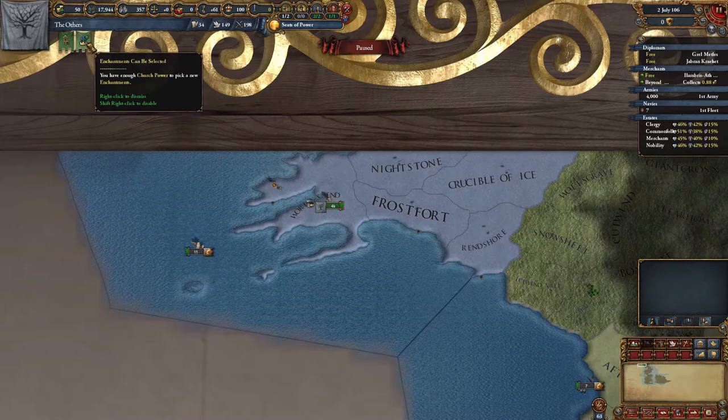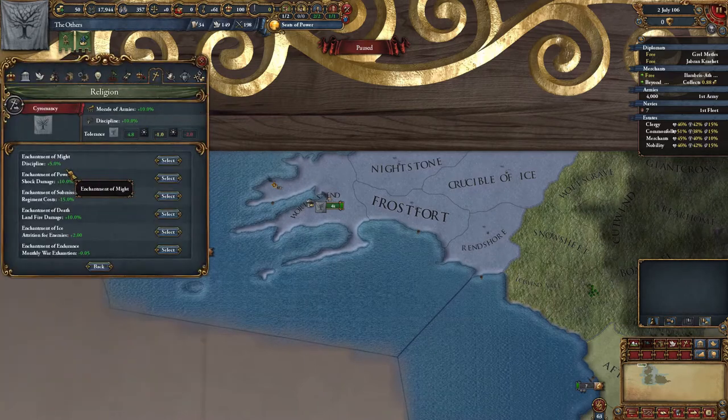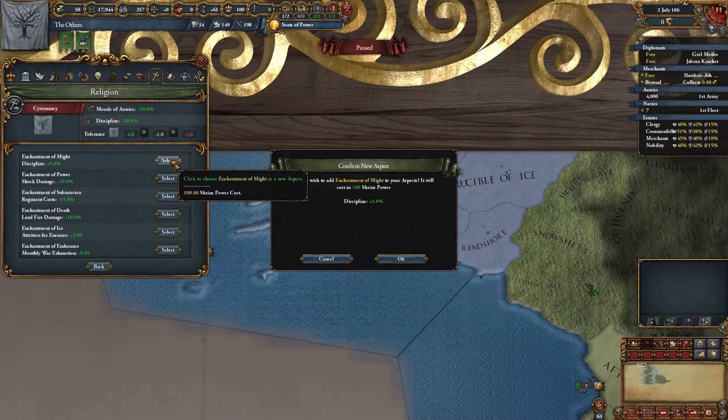Religious power is high enough to apply a new perk, so an increase in army discipline seems like a good idea. We will begin to build the army in the near future, so it's a good perk to have.